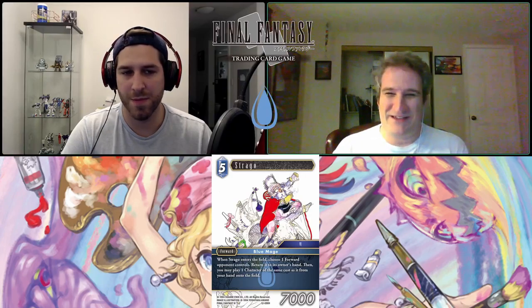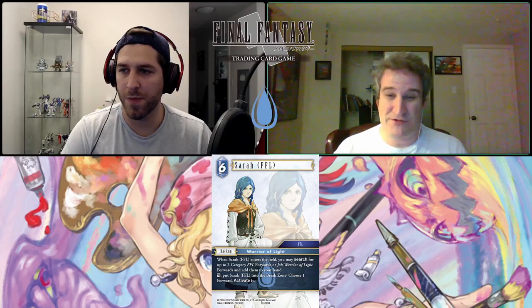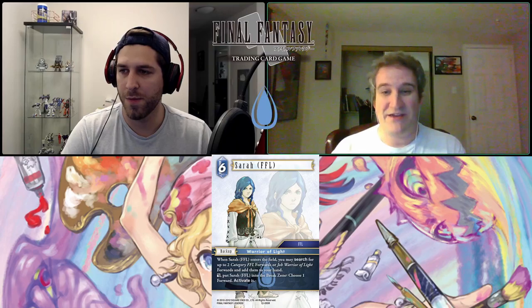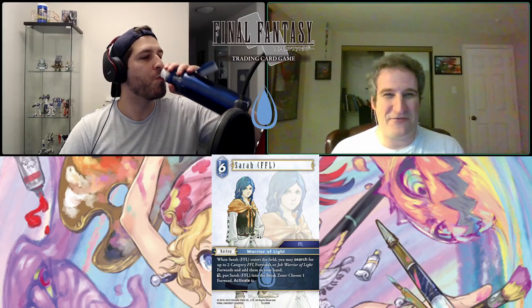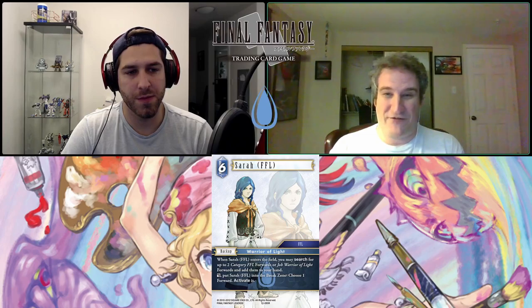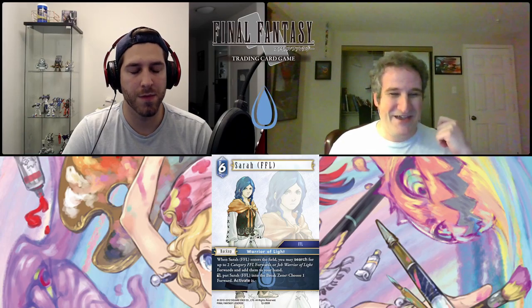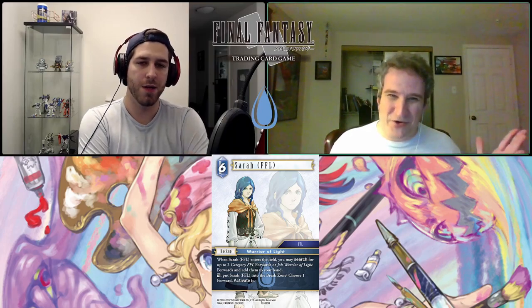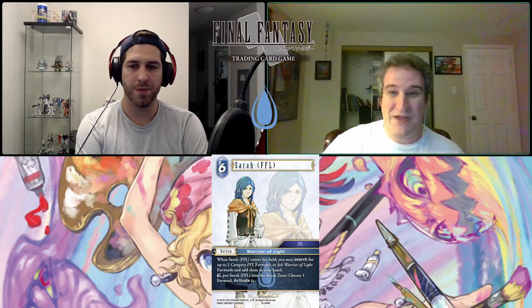She has an action ability: dull and put Sarah into the break zone, choose a forward and activate it. She's kind of like Cindy from the last opus for Final Fantasy 15, who'd search two FF15 forwards. This Sarah searches either Warriors of Light or FFL forwards. There was a seven-cost Sarah that played a four-cost or less Warrior of Light from deck to field, but it couldn't be Light or Dark, which hurt it. Anything that returns two cards to hand like Cindy was really good in 15, so I think this will be good too.